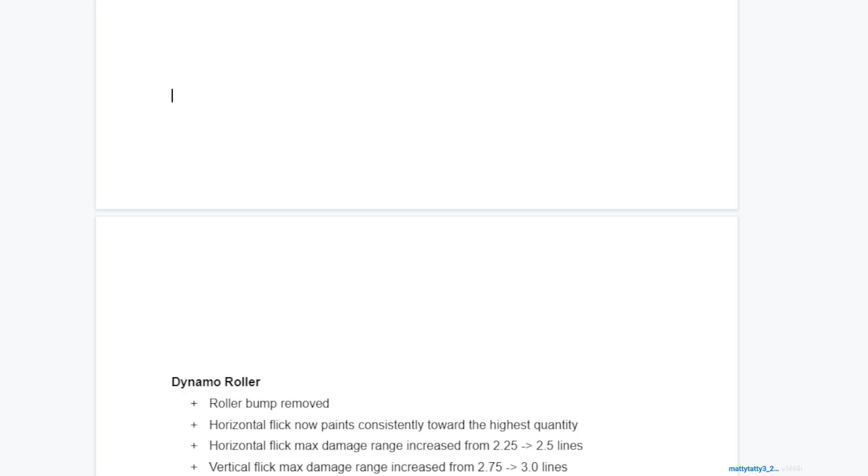On the topic of drastic buffs: we're increasing the one-hit-KO range of both flicks. 2.25 for the Dynamo horizontal flick may seem drastic, but it's actually less than it was in Splatoon 1 - about the same range as a Splash. This gives it slightly more range over short-range shooters, which is what it should be considering how slow it is. Vertical flick will be three lines, matching closer to mid-range shooters. This basically makes the flick range where it should be - just a little bit too low right now.